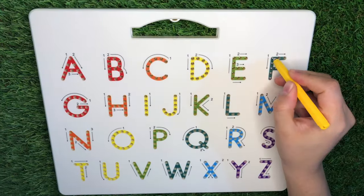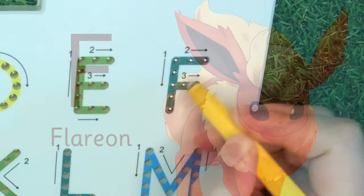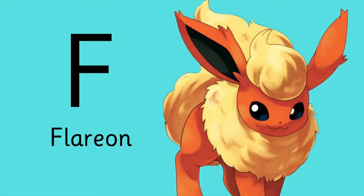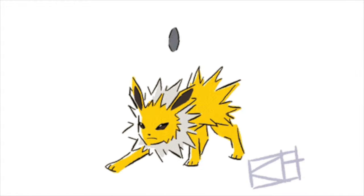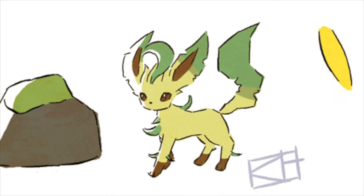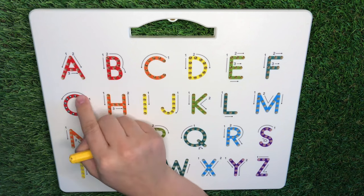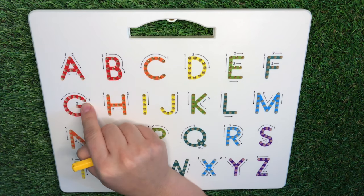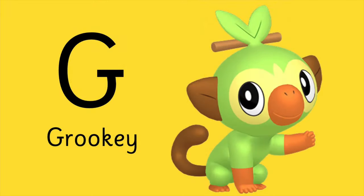Letter F is for Eevee's evolution, Flareon. And G is for Grookey.